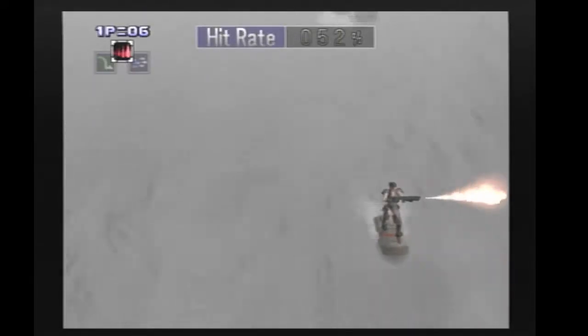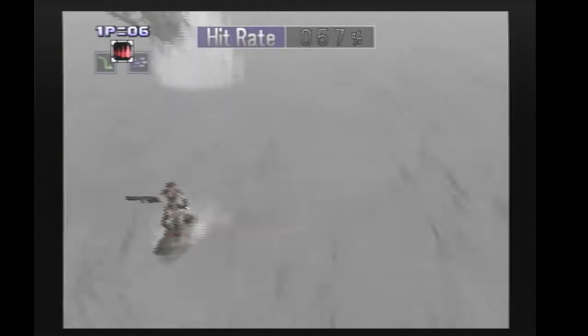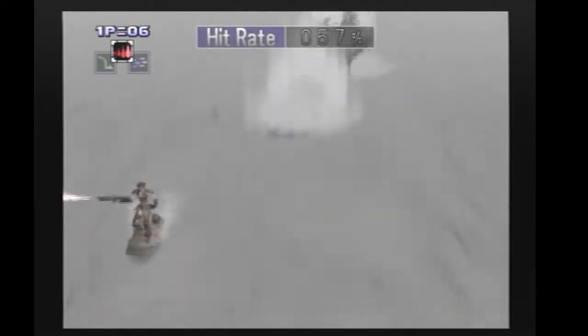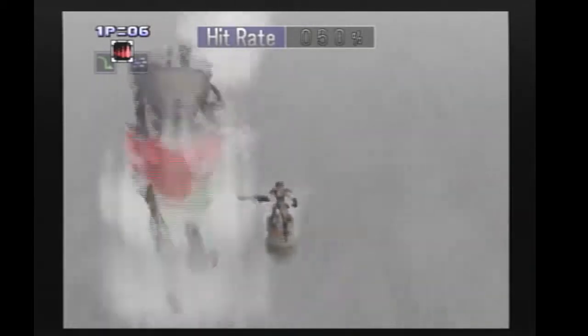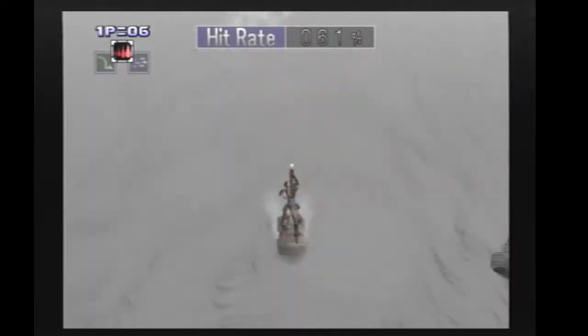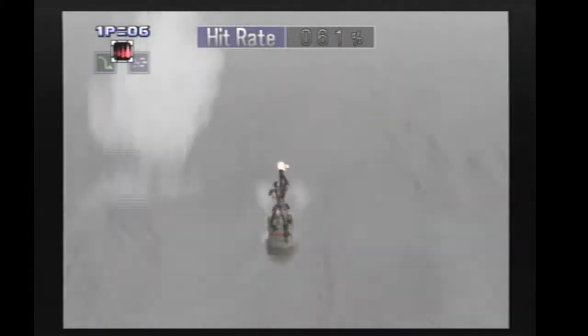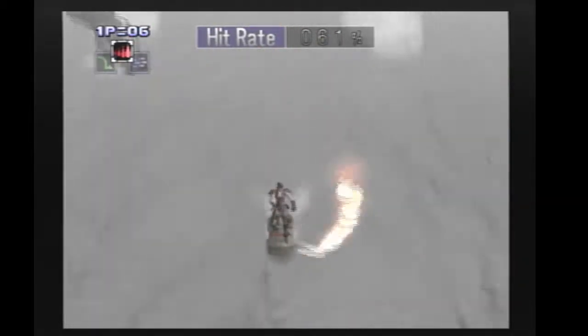For this miniboss - this worm guy - we use regular fire, because it'll actually hit all his scales when we do it this way. We bait him to the left here and then to the right. We get him to the next phase and do charge fire and regular fire, because the charge fire doesn't have enough time to do two per cycle unless you're really quick.